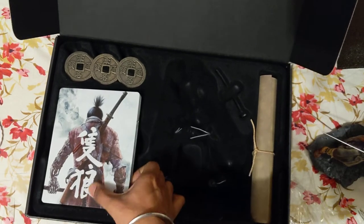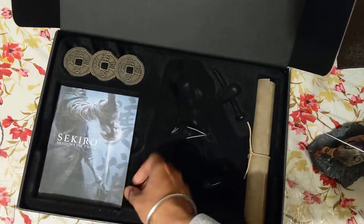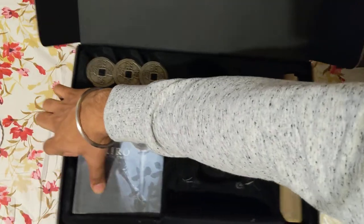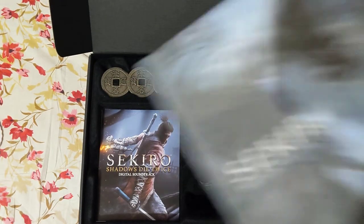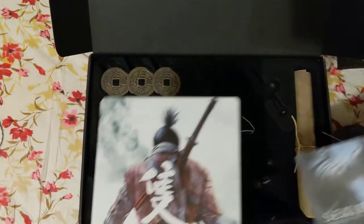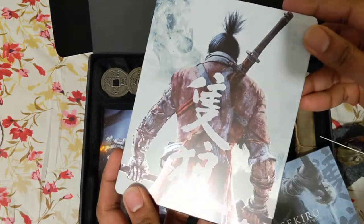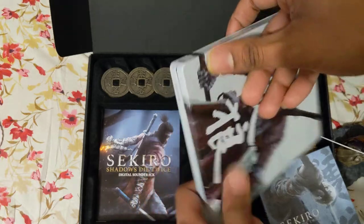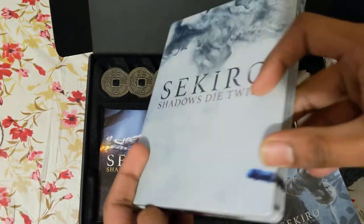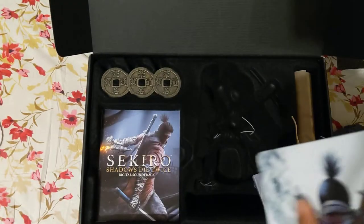We're done with the scroll, and of course the steel book and the art book. Oh, they're the same size. That's the steel book - it looks pretty good. Oh, I like the katana coming in, curved. That's nice. And the game, of course.